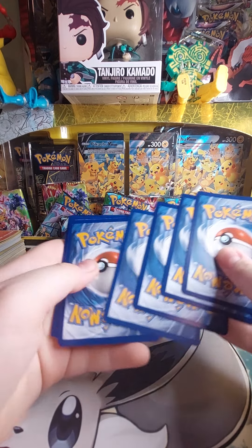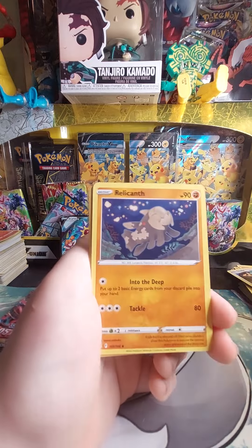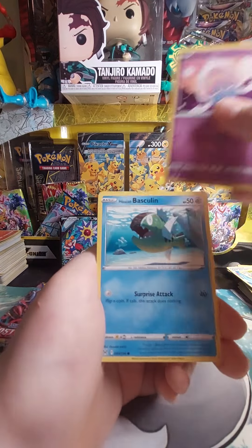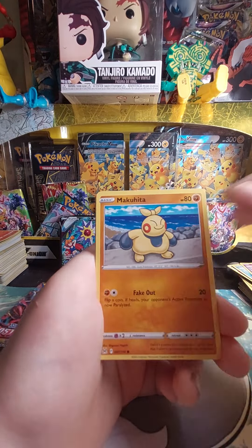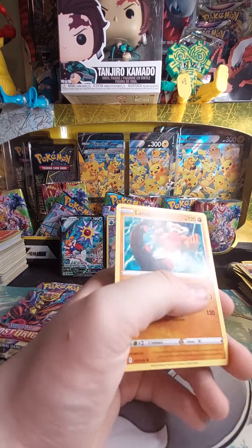One, two, three, four. Finding Energy, Relicamp, Lost Vacuum, Silicoon, Inkay, Seren Baskulin, Jinx, Makuhita, Bronzor, Machamp. Reverse. And Lendrix.